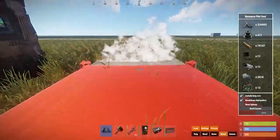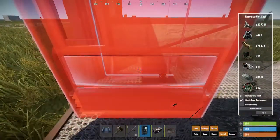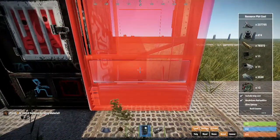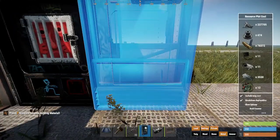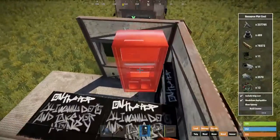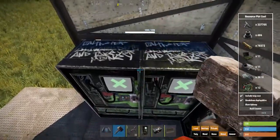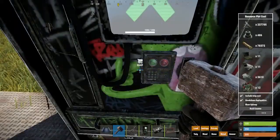Now we're gonna do pretty much the same thing but with six vending machines instead. Same setup here — nothing too crazy. You can line the vending machine up exactly the same way. If you guys want you can clip it into the one on the side. Come back up here, lining it up just like that, and come over. This one overlaps the other one — it doesn't affect it at all.